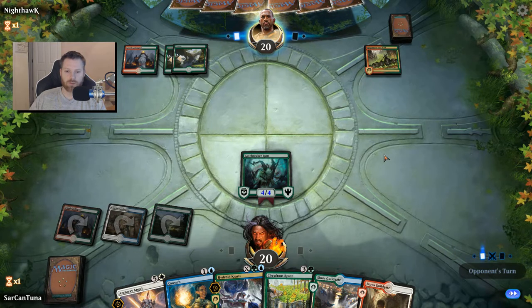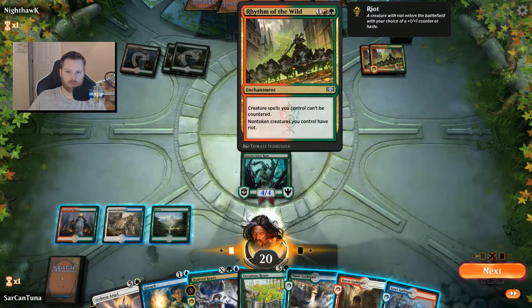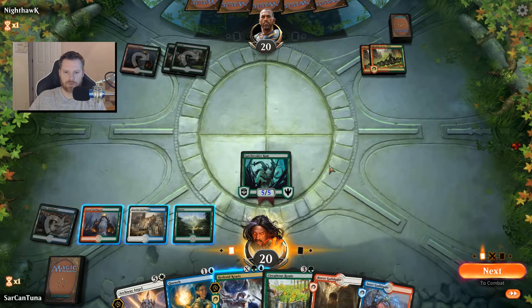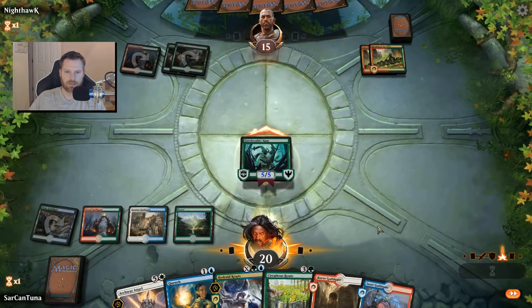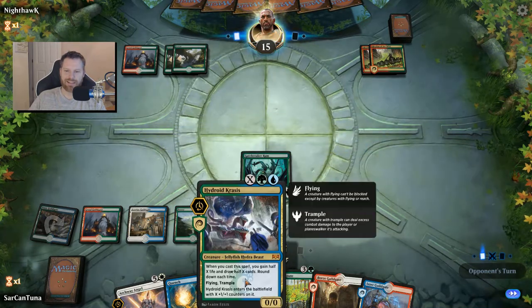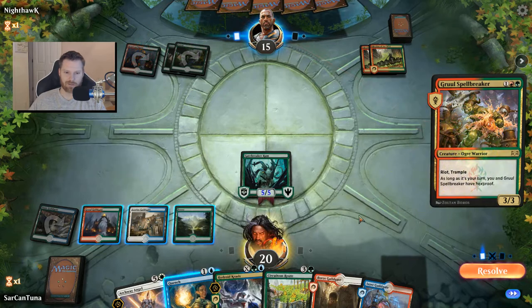If we don't draw into another Rhythm of the Wild, those creatures have Riot, so he's double rioting on us — that's pretty strong. We won't do a Hydroid Krasis, we'll just smack him for five while we can. The Ram's also got Vigilance, so that's nice. I'm not playing a 1/1 Hydroid Krasis — there's no way I'm going to Quench a Spellbreaker and he's going to come up with a 6/6.